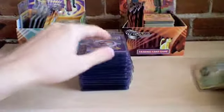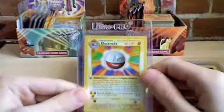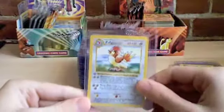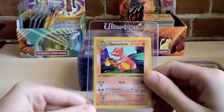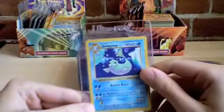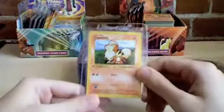Now I'll be moving on to the non-holographic cards, all from TMurder20. Beedrill. Dragonair. Dugtrio. Electabuzz. Pidgeotto. Arcanine. Charmeleon. Dewgong. Farfetch'd. Growlithe.